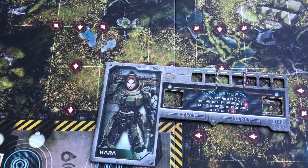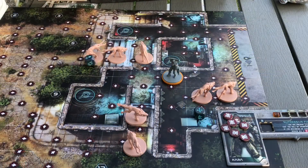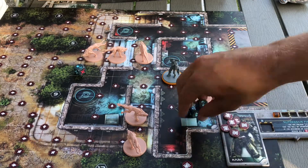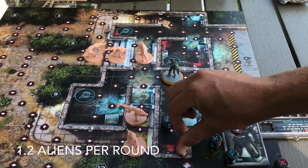Saving the best for last — last up we got Kara. She has Suppressive Fire, which effectively eliminates six different alien moves. This is by far the best ability we've seen out of all these characters. Your average moves per alien drops to 1.2 a round from 7.2.